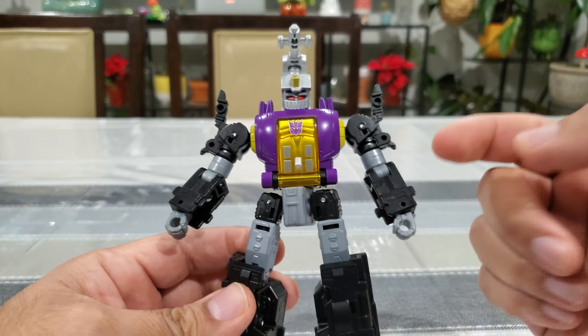Next, move to the bottom half. First, rotate the legs all the way around so the front of the legs are now facing the back — giving you the starting point for the bug mode lower body.